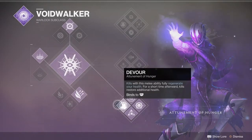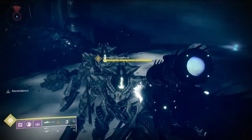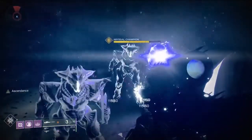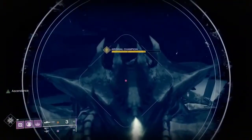Up next we have the Bottom Tree Voidwalker. This Nova Bomb does damage over time and it does have an area of effect. This was kind of disappointing — it almost took a quarter of the knight's health. The overall damage was mediocre at best.